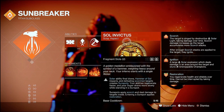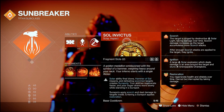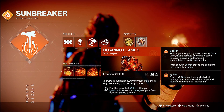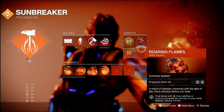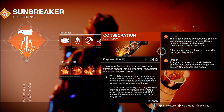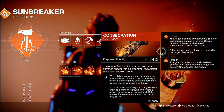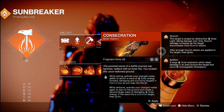The Warlock's Well of Radiance grants scorching, restoration, radiant, and prevents stasis — while the Titan has Sol Invictus. Sol Invictus: solar ability final blows, Hammer of Sol impacts, and defeating scorched targets create sunspots, which apply scorch and deal damage to enemies standing in them. Roaring Flames: final blows with solar abilities or ignitions stack solar ability damage up to three times. Our only igniting aspect is Consecration: while sliding, activate charged melee, launch into the air, create a solar wave that scorches, land on the ground and ignite. Any scorched target hit by the wave ignites.